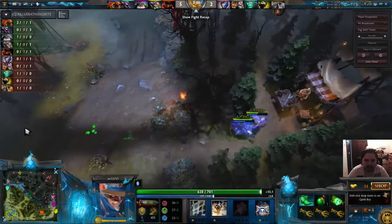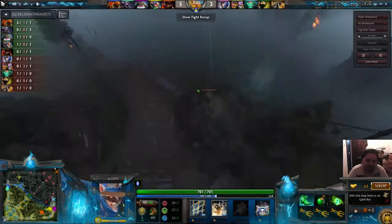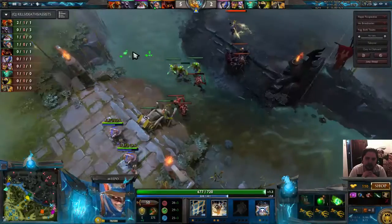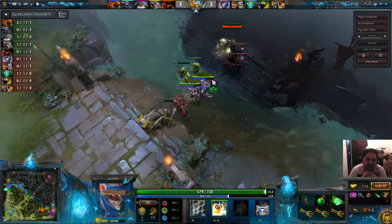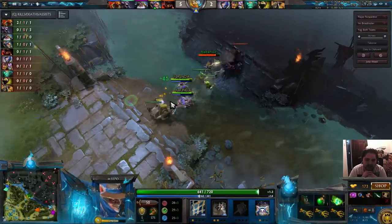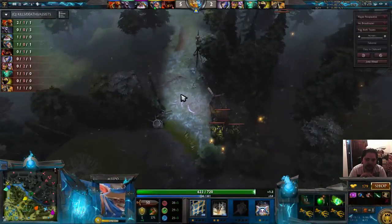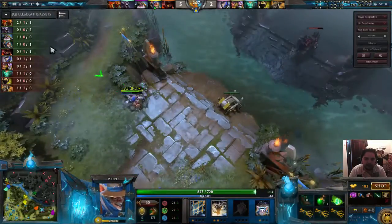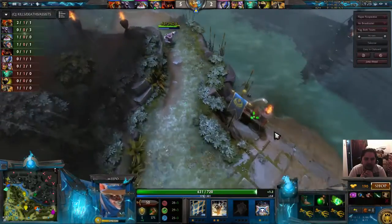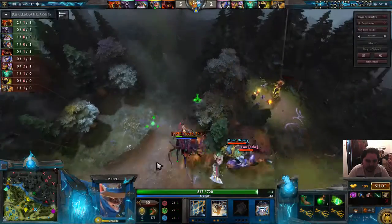I would always suggest starting with Tranquil Boots, because they will grant you so much health regen when you're out of lane, and that is good for if you do ganks. Because the worst thing with Meepo is the fact that he's very squishy early — it's when he gets items that he becomes very powerful, or more Meepos when you get your Aghanim's Scepter.